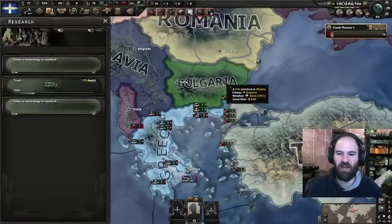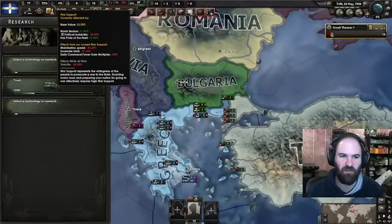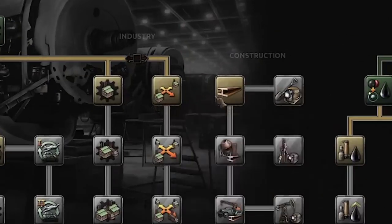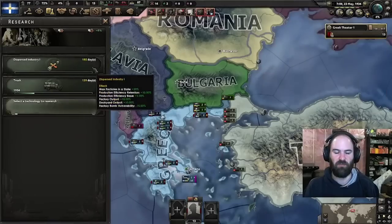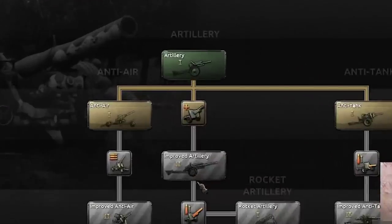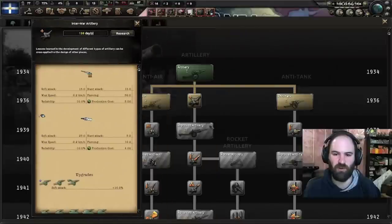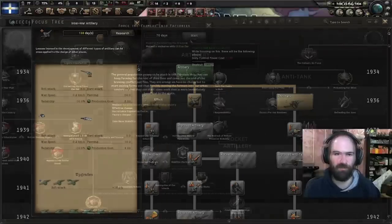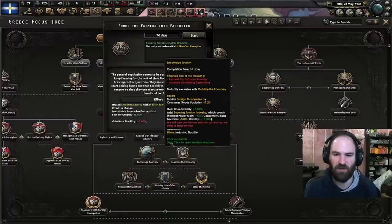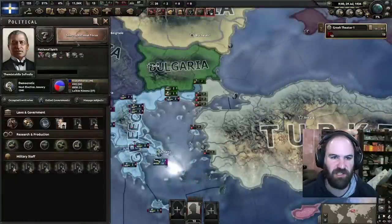Armored trains are just so much chunkier and harder to destroy than the regular civilian train. If you're not losing too many trains, you won't lose much war support from that — and war support also affects your stability. At this point, I'm going to start doing construction — dispersed industry — and improve a bunch of those. We also want to improve our artillery research and rush to improved artillery. Force the farmers into factories is now done.